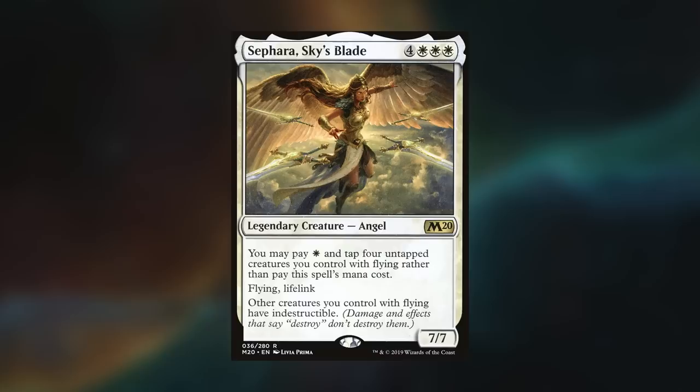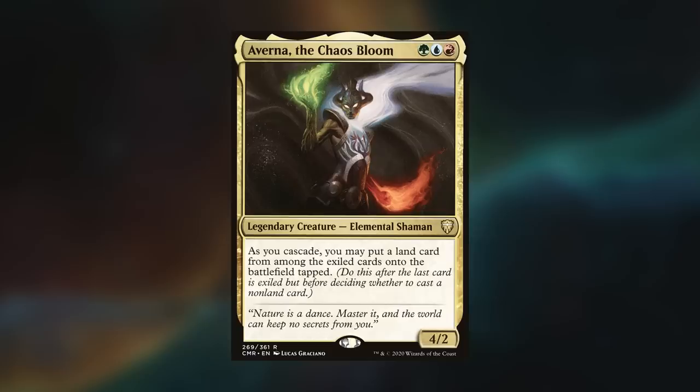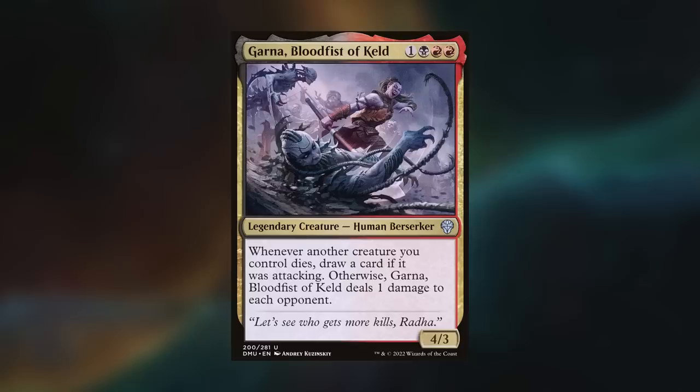Game review time. When your commander is able to grant almost your entire team indestructible, it's pretty good in a budget deck. That's no slight against the Falconer — banding is so good — but Sephara is way, way, way better. Maximus's Averna deck is doing exactly what I wanted it to do, which is basically just Cascading. There are a lot of enablers in the deck that help Cascading cards, and cards that give non-Cascade cards Cascade.